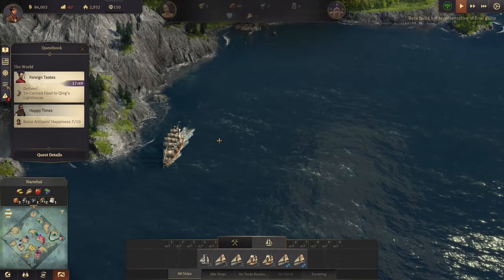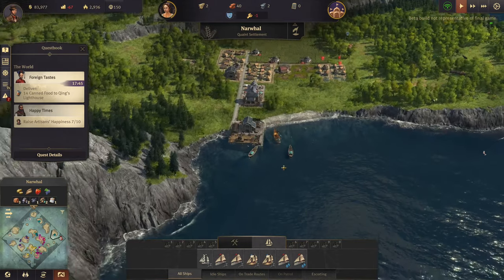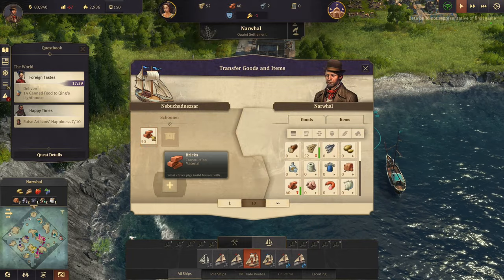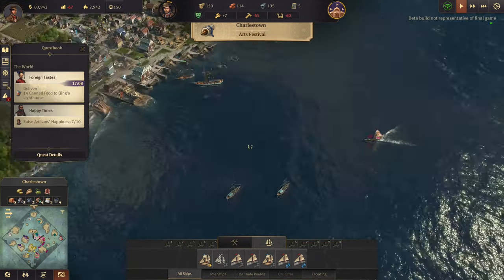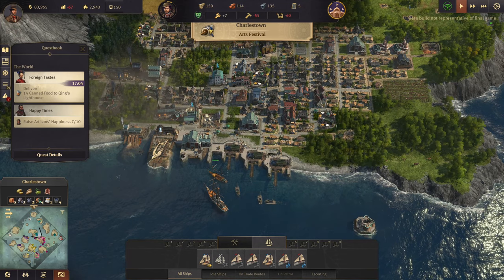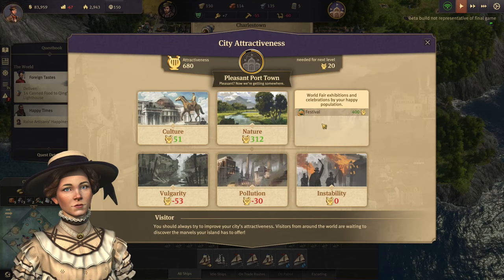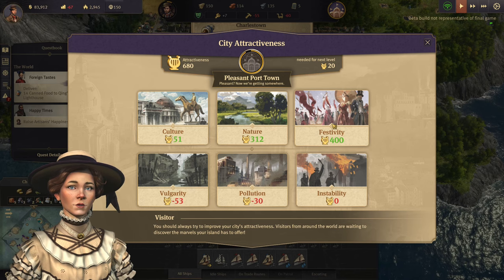Did the Nebuchadnezzar arrive? Actually I think it was going to this island - did it arrive? It did! Excellent - let's transfer the materials. Just like that boys, you've got lumber and you've got bricks.